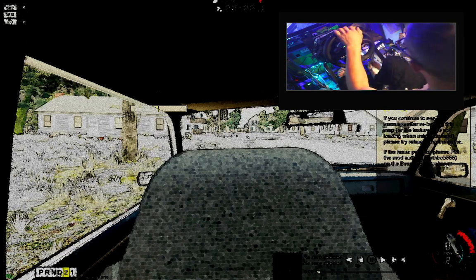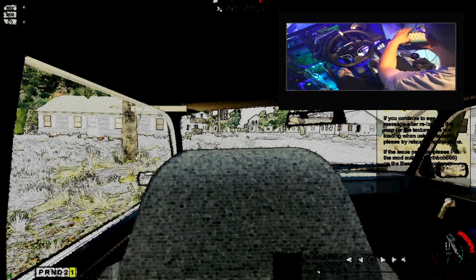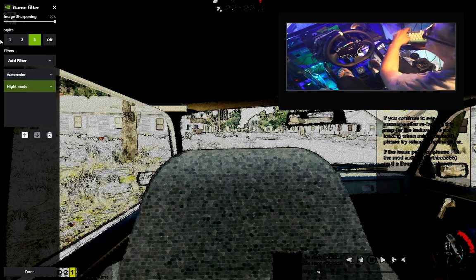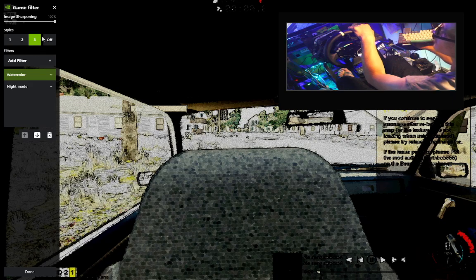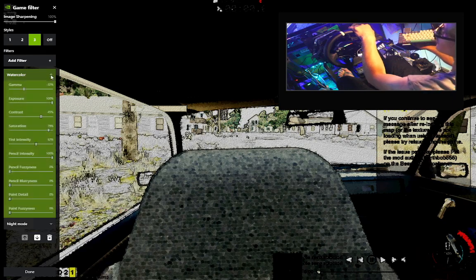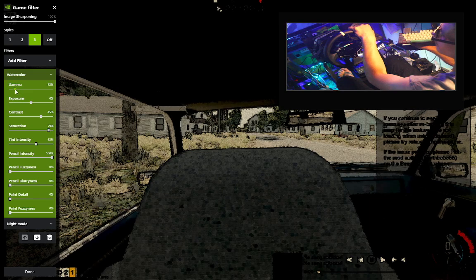I just discovered that if you press Alt F3, you get this watercolor — well, you get all these different graphical settings. You can just kind of play with it all. I don't know, it's pretty neat.